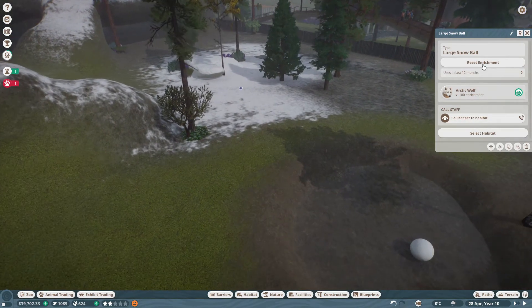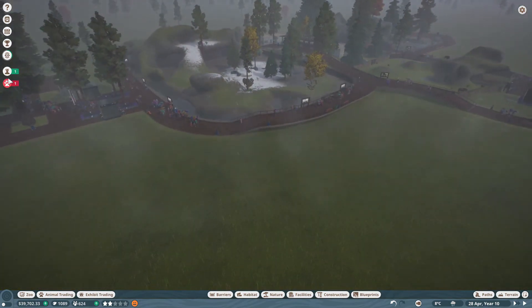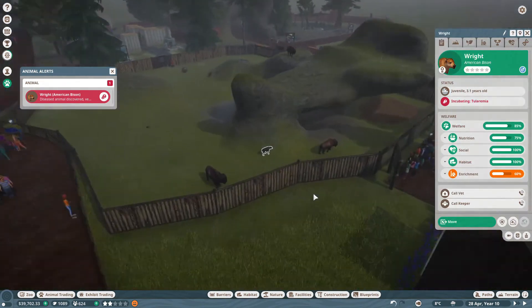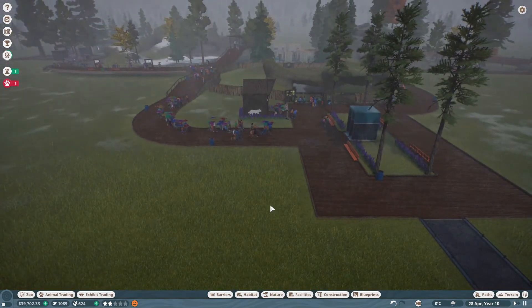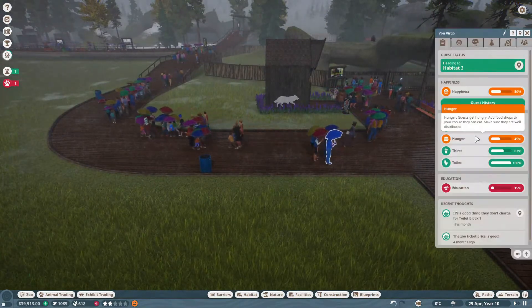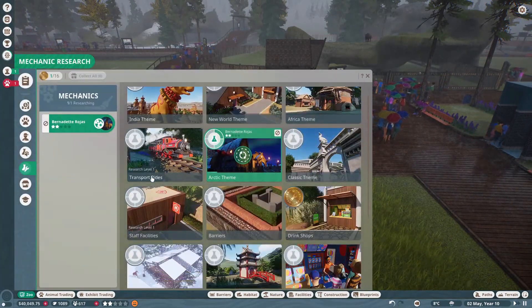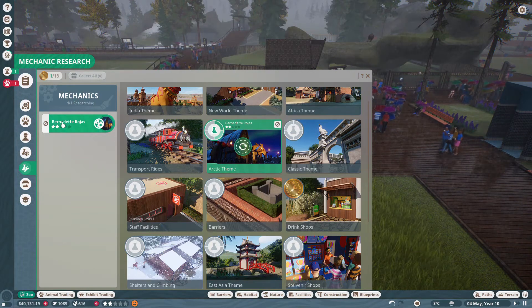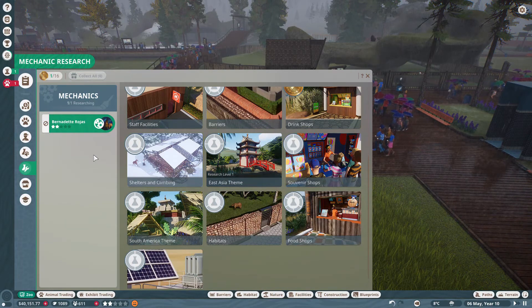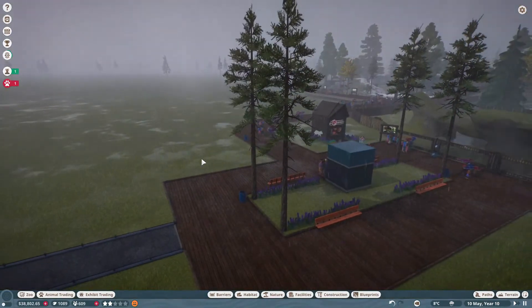Let's reset the snowball — I don't think they can use it when it's in the water. Our babies are sick — I don't like that. Let's check out our guests — it's hunger again. Let's go into our mechanic research. We got the Arctic wood which is what I wanted, so I think maybe we could have Bernadette pause on the Arctic theme and instead work on food shops. That way if we can get some research going, we can hopefully add more food areas over here.